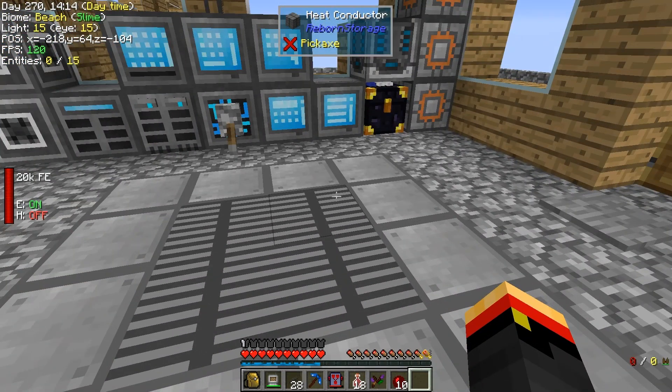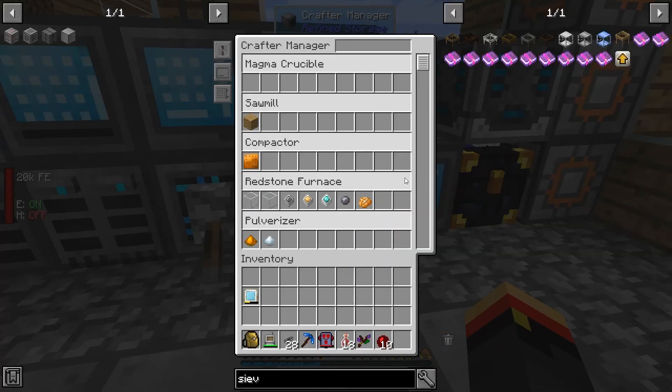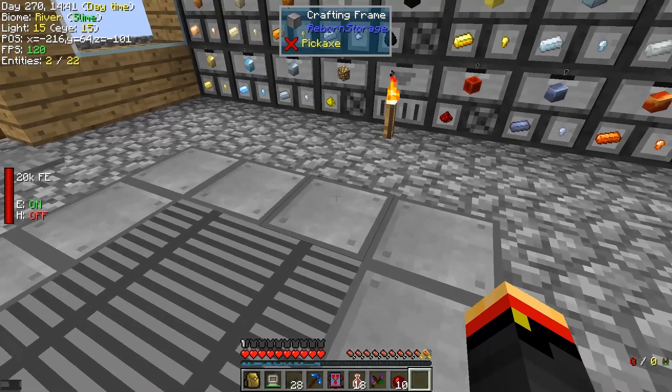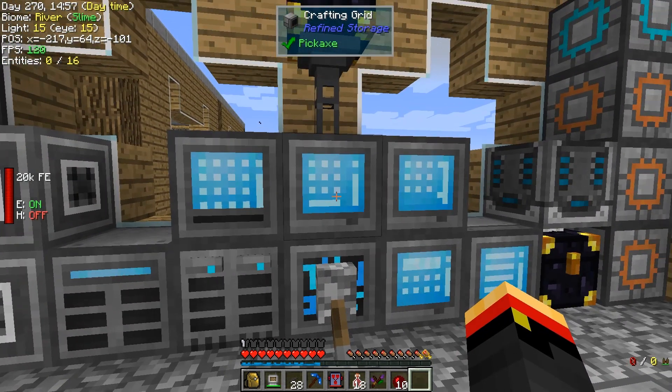We've got a 4x4x3, which gives us two CPUs and two storage units — roughly four and a half more crafters of storage space. So we replaced the 14 crafters we were using, and four and a half more, with this one multi-block here. We'll be able to expand it to a 5x5, and at that point we will never need to expand it ever again — there'll be so much storage and speed, it will just be ridiculous.